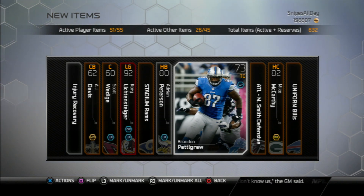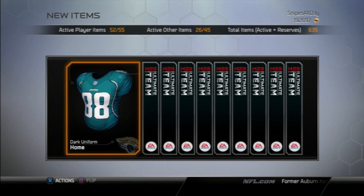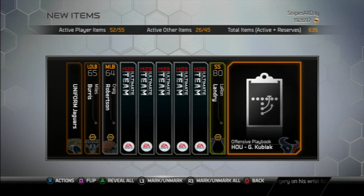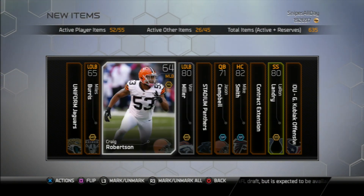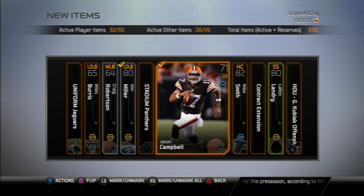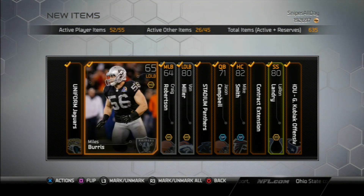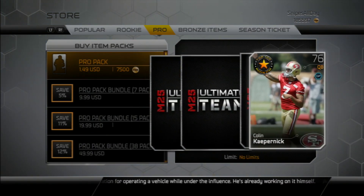One more thing — EA Sports just tweeted out that all solo challenges and head-to-head season rewards have doubled. The coin rewards are doubled, so now's your chance to play seasons. Everyone's been complaining about getting nothing in season games, but now all rewards are doubled for the weekend. I think this is a great opportunity to rack up coins. They've also released Lombardi packs for winning playoff games and championships.